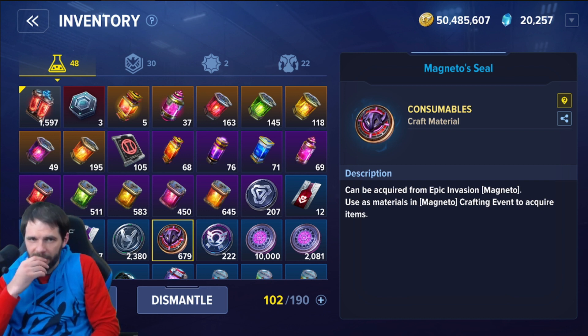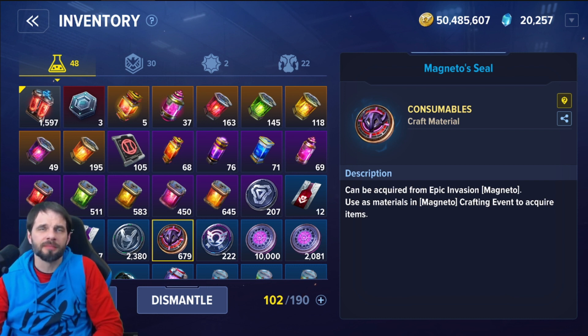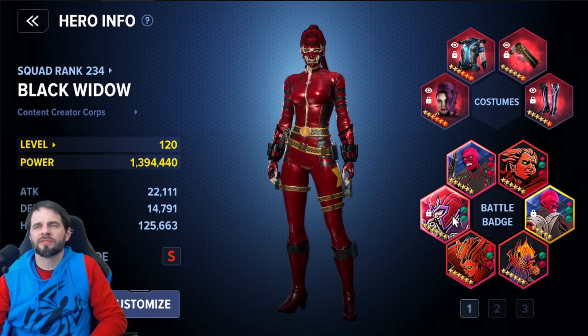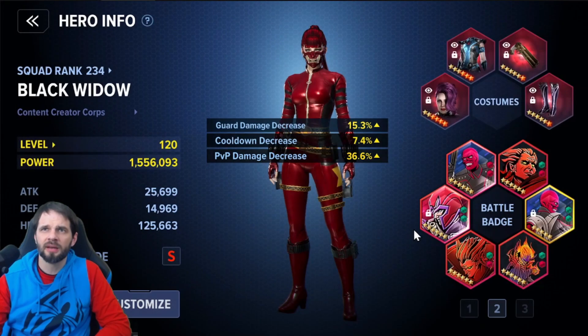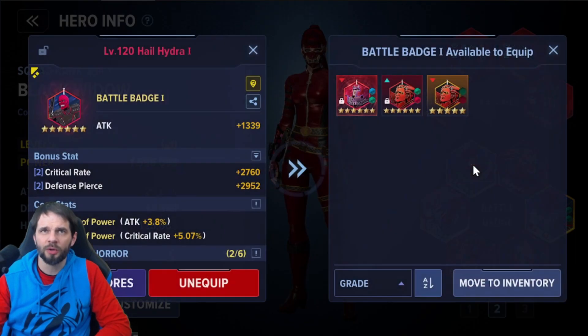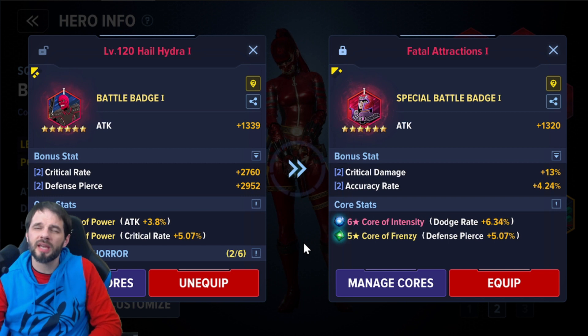So I've got 679 seals — 679 minus 100 is 579. Now let me help you understand what I'm thinking. I have only one badge equipped so far. Let's go to the PvP build first because it's a bit easier to look at. I can see I'm currently missing defense pierce, but I'm just barely capped on defense pierce anyway.